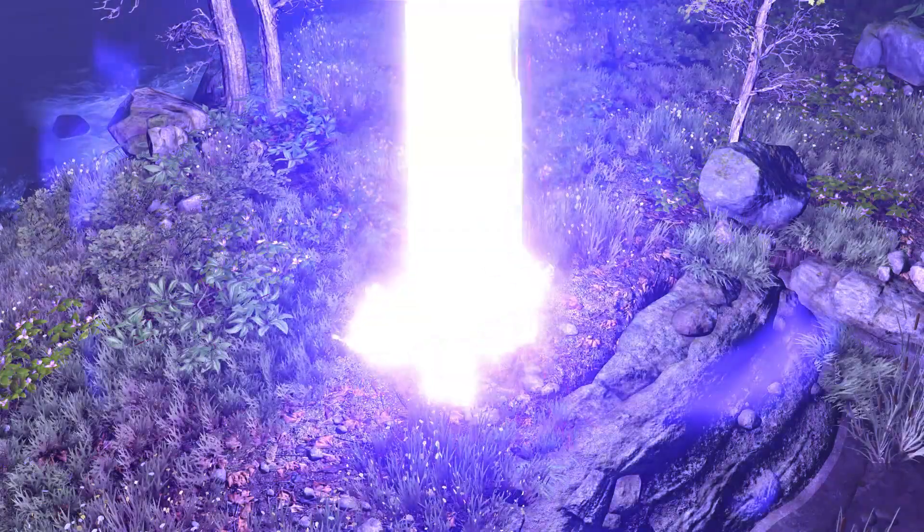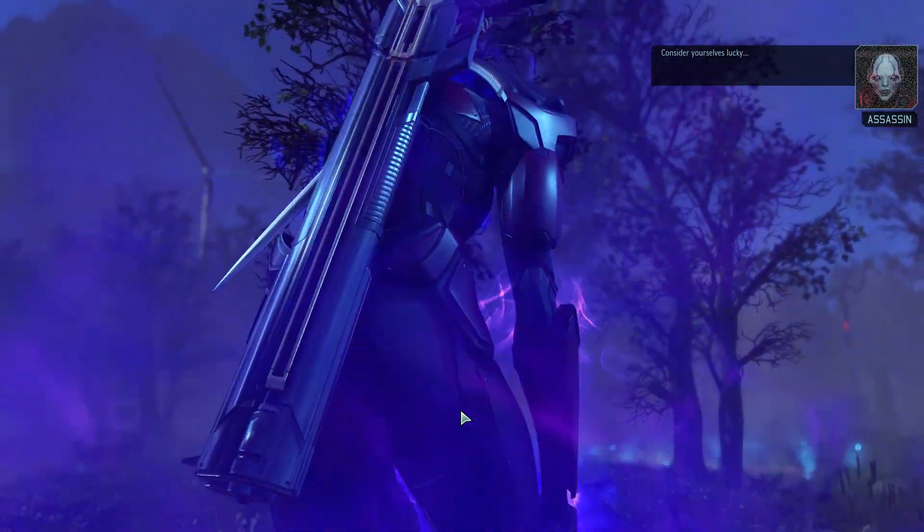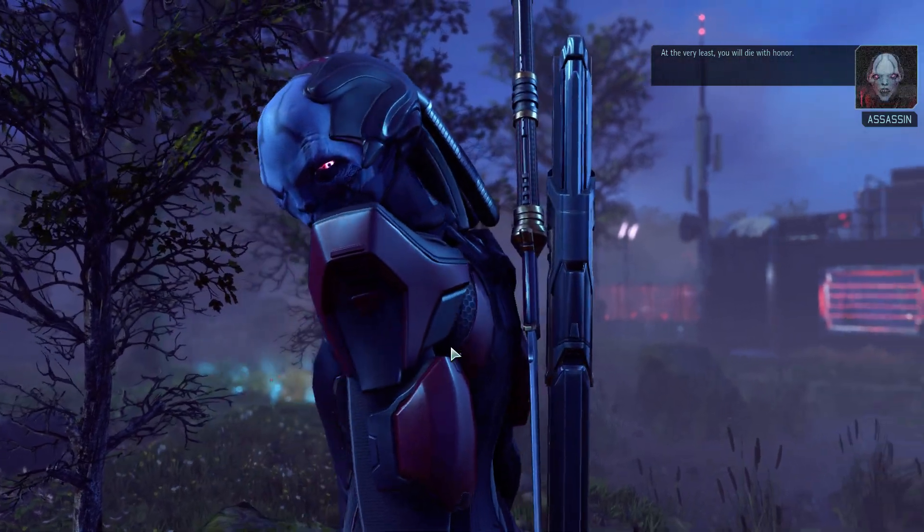Oh no — ha ha! The assassin! This just got a lot harder. On the Black Site mission, of course. She can summon savage enemies. Attacks will decrease the will of any soldier within sight. And the Chosen does not trigger overwatch — I forgot about that. Brittle — so getting in close is good. We've got two 'getting closers' here. Takes increased damage from Reapers, which we do have as well.